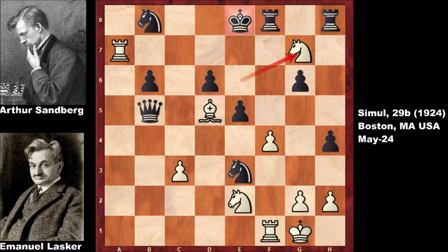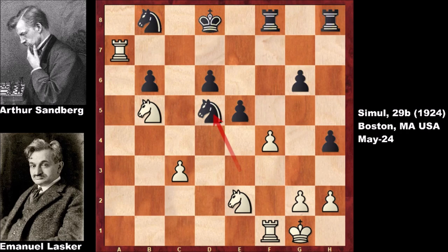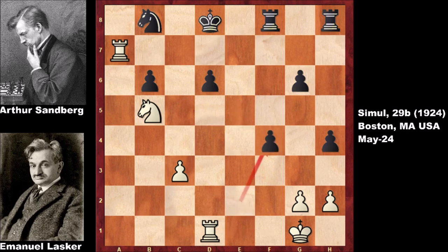Knight takes on g7, check. King to d8, checking the king. King to c8 is not possible, so king to d8. Then knight to c7, Lasker is getting back the piece, checking the king. King to d8, and then capturing the queen. Lasker is a piece up. Knight takes on d5, equalizing the material but attacking the knight. Rook to d1, capturing the pawn, then Emmanuel Lasker captured the knight — e-takes on f4 and then capturing the pawn.